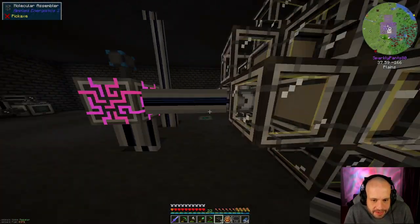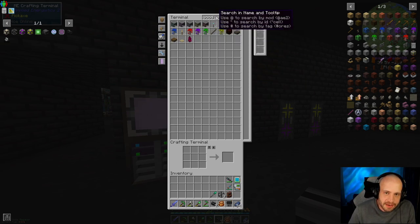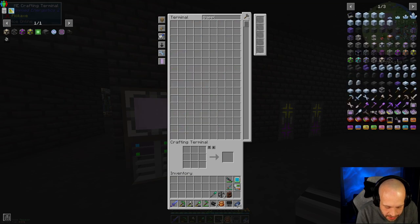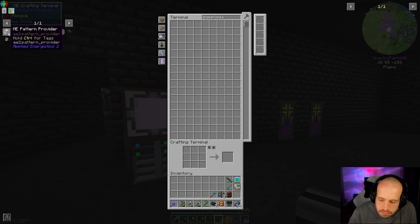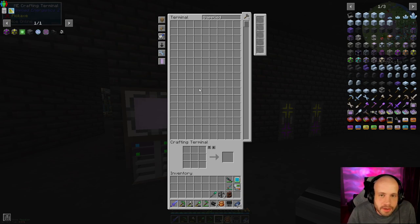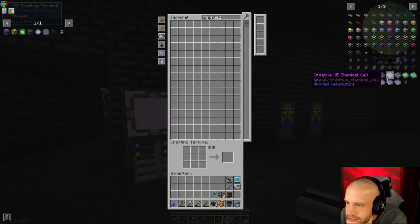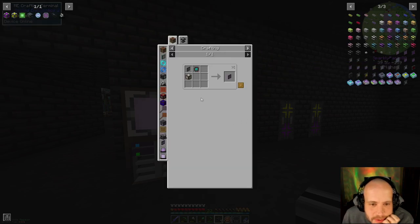And that is our crafting mess. Now what we need to do is go down into here — we do no longer need those. We need one of these terminals, and I can't remember which one it is — not pattern encoding, not crafting...